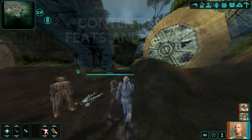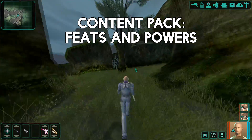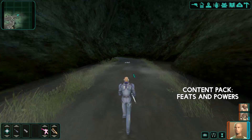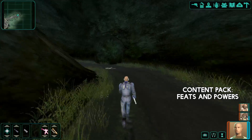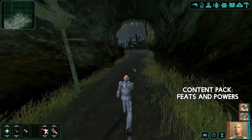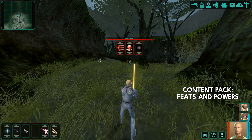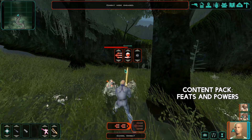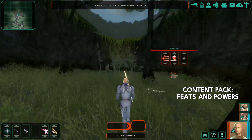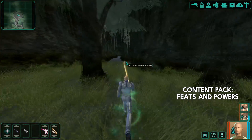Lastly, there's a mod called Content Pack: Feats and Powers, which adds some cool and interesting feats and powers to the game. For example, Dark Rage lets you cast a power so that for a limited time your force powers are governed by your Strength stat — the higher the Strength, the more powerful your force powers temporarily. There are also feats to increase shield effectiveness or med pack effectiveness when below 25% health. Most are very balanced, not overpowered, and just add a bit more strategy and new ways to play the game.